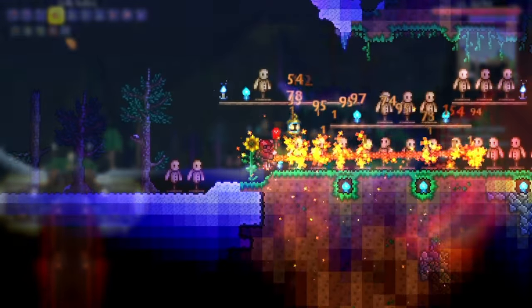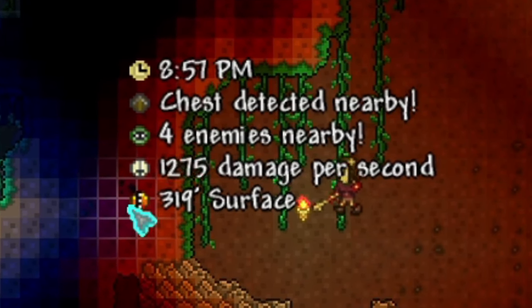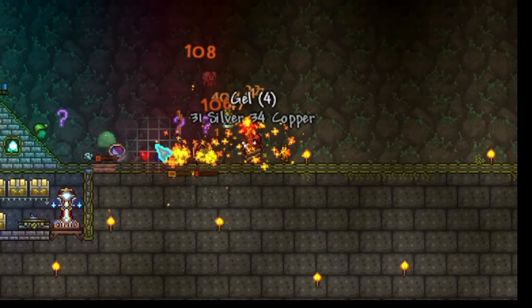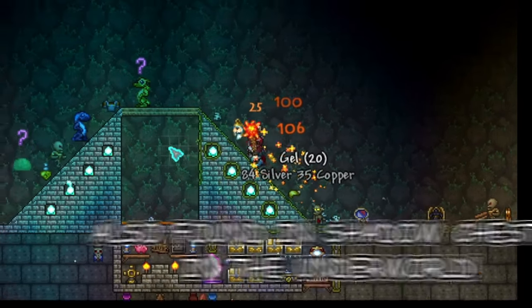Coming in at number 2 we have the Sun Fury. This is another flail that works in a similar manner as the Blue Moon, but as you can see it does considerably more damage because it leaves a fire debuff as well. The only thing that's kind of annoying with this weapon is the small radius of the auto swing. This means you can easily get outflanked from multiple directions and eventually you'll take too many hits and run out of health.